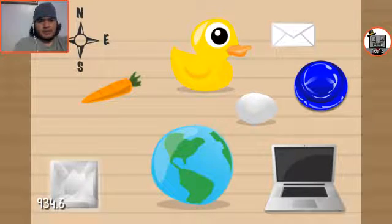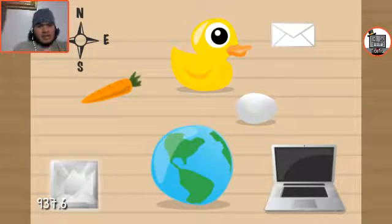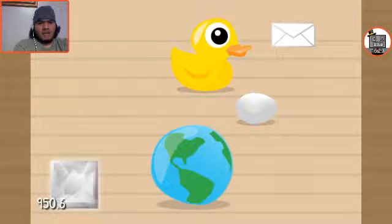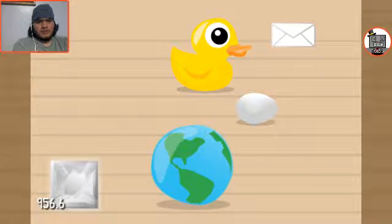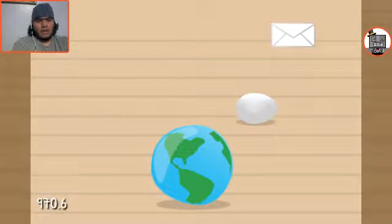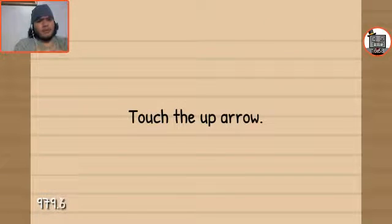It's B, blue button, carrot, compass, diamond, duck — okay, okay, okay. So it's... fuck, I forgot. Carrot, compass, computer. Was it carrot? Comp... yeah, it's carrot, compass, computer. A, B, C, D — it was diamond, duck. Or was it? Diamond... duck. Okay. Why is this so damn hard? Earth, egg, envelope. Earth, egg, envelope. Okay. Touch the arrow.